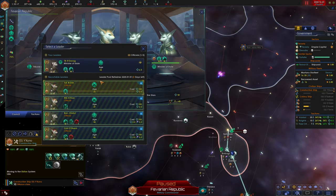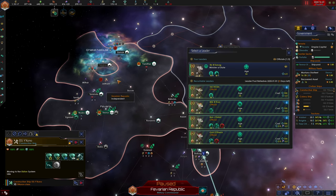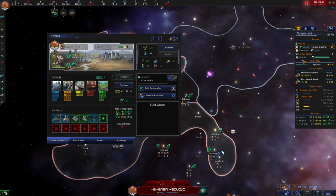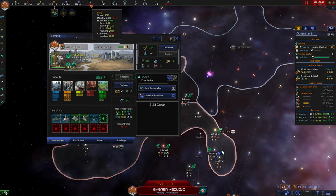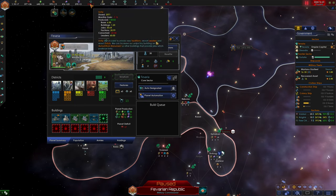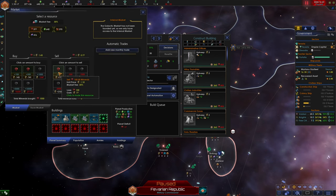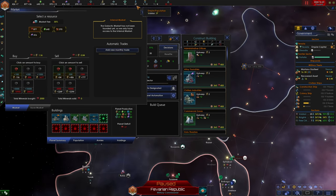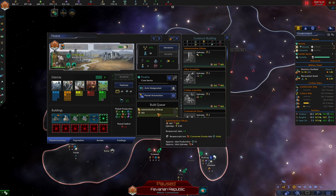Our leader pool refreshes in 8 days, and when it does we're going to see if we can hire an egalitarian-minded official. We're currently negative in Unity, so I'm going to buy 500 minerals so we can afford administrative offices on our empire. That's going to help us generate some more Unity.